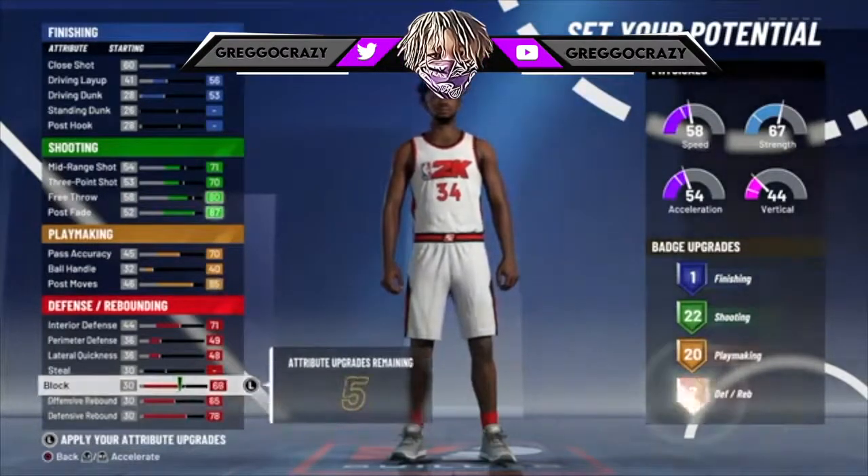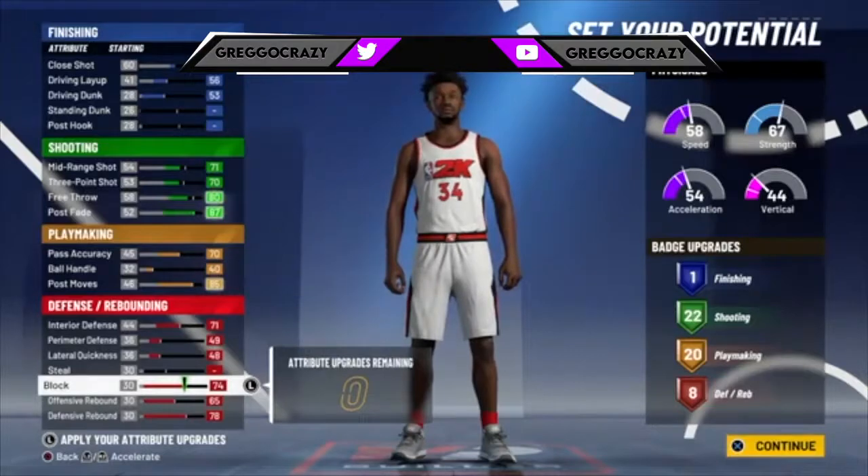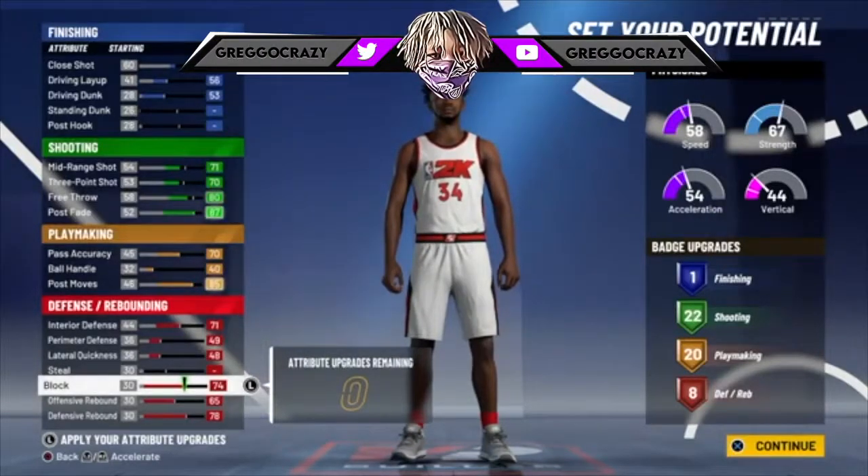Hit this with a 74, and that's your build. So you get 21 finishing, 22 shooting, 20 playmaking, and 8 defensive rebounding. You can do some damage with this build if you know how to use it and play like Hakeem.